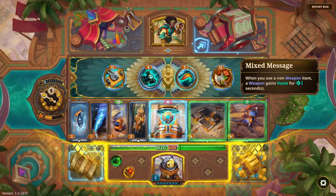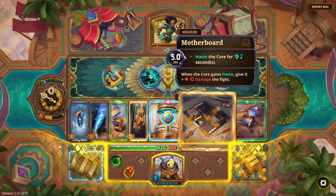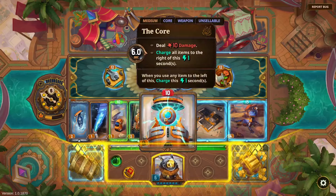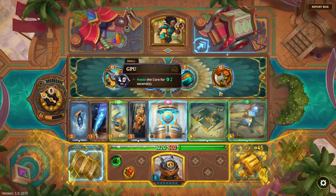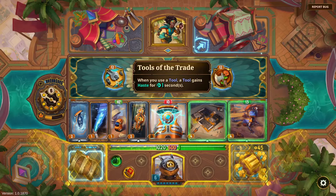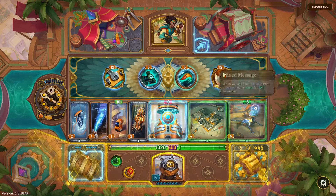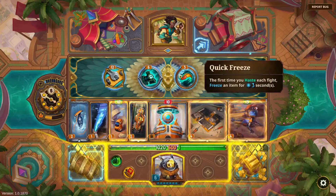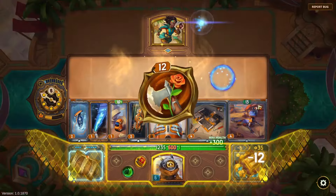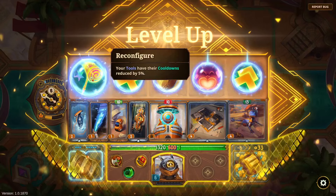The Core is then getting so much haste. 'When you use a tool, a tool gains haste' — that must mean a different tool. I think just hasting the Core a bunch is fine. I do like the Quick Freeze as well — that lets me get to my other freezes — but I'm going to go for Mixed Message here. Two more poison I think is always the play. That puts me up to 17 poison.